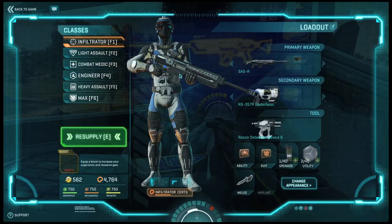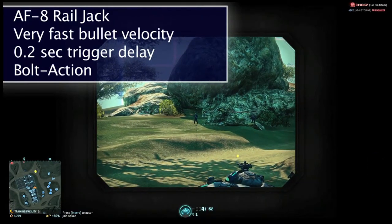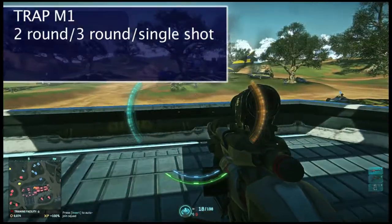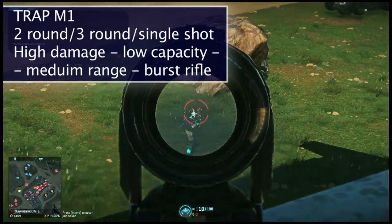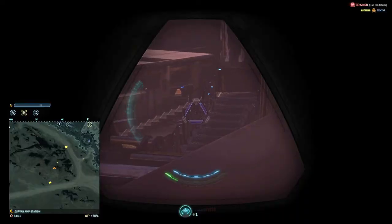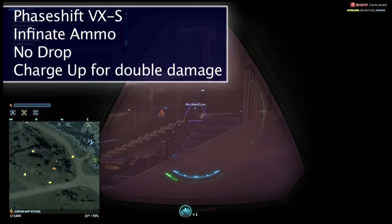They added new faction-specific sniper rifles. The NC got the AF-8 Railjack — this gun has almost no bullet drop due to its insanely fast bullet velocity; however, it does have a 0.2-second charge-up time, which will need players to think differently in terms of how and when they should pull the trigger. The TR got a burst-mode sniper rifle called the Trap M1 — it seems to be less of a sniper rifle and more of a high-damage, low-capacity, medium-range burst rifle for infiltrators. This gun can be deadly, as its current damage model is similar to the SAW, killing a soldier in two three-round bursts or three headshots. The Vanu get a sniper rifle with infinite ammo, no bullet drop, and an additional charge-up feature to do more damage in a single shot — this gun basically kills in four shots anywhere at any range, and a full charge-up shot counts as two shots.